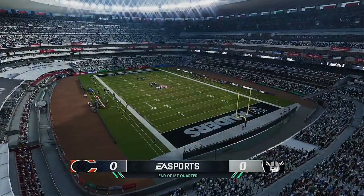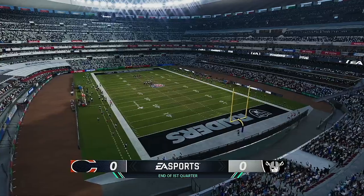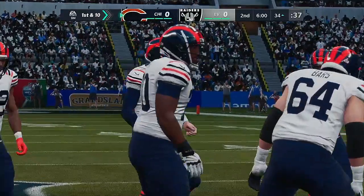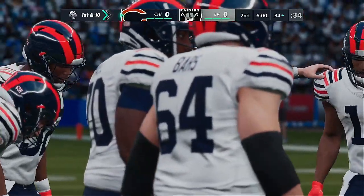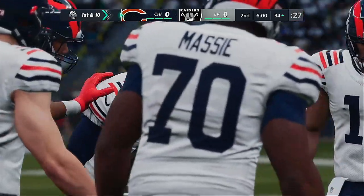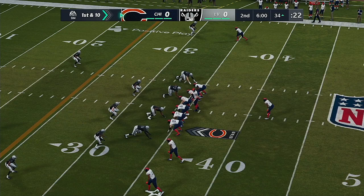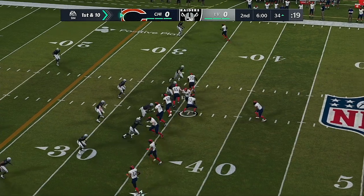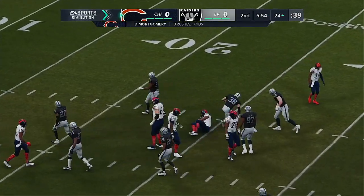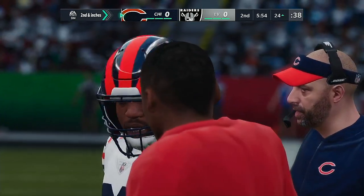No score after one on EA Sports. From the 34 now, here's first and 10. Now Trubisky is going to give this to Montgomery — give him 10 yards on the pickup — and that'll make it second and a foot or so. That was an excellent run, and when you see that happen, that's guys doing their job and then some doing a little bit more.